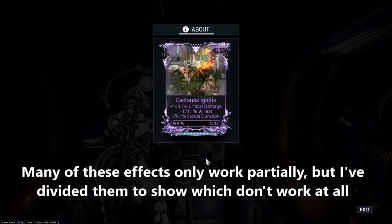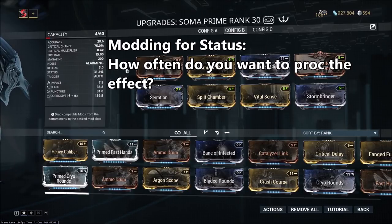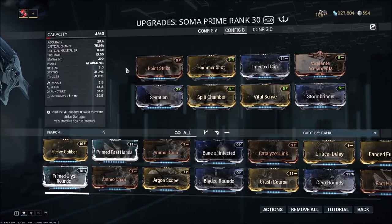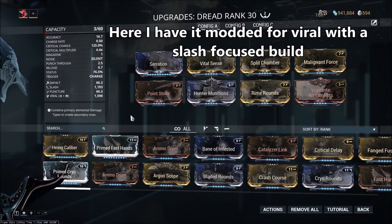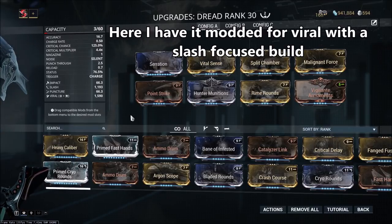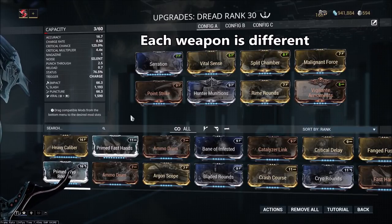Let's take a look at when you should be modding for status chance. When you're looking to mod a weapon for status, you should be asking yourself how often you want to proc that status, and make sure that whatever weapon you're using either has a high status chance or a high fire rate. Because if you're firing faster, even with a lower status chance, you're going to be proccing more statuses overall. For an automatic weapon like the Soma Prime you don't really need a ton of status chance. But if you're using a slower fire rate weapon like the Dread, you would want a higher status chance. Something like Viral you might want to proc every 6 seconds, but with a damaging status like Slash, you want to proc it as often as possible. There's not really one universal way to build for status — take it on a case-by-case basis.